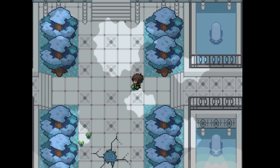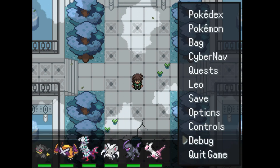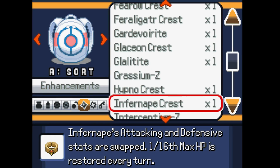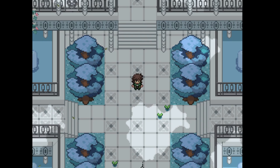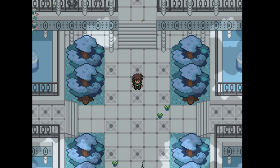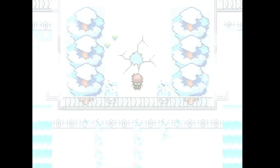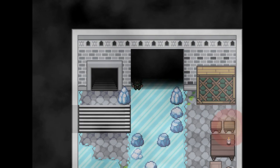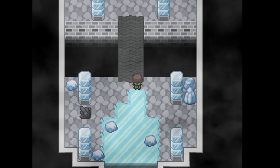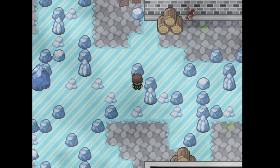So that is all of them — there are only four new Z-crystals this update, but there should be plenty more to come. We are actually missing a lot of Z-crystals still. There are only seven type Z-crystals available at the moment, which means we're still missing around 11. That said, it makes up for it with how many crests and mega stones are available now, and that'll be a separate video.